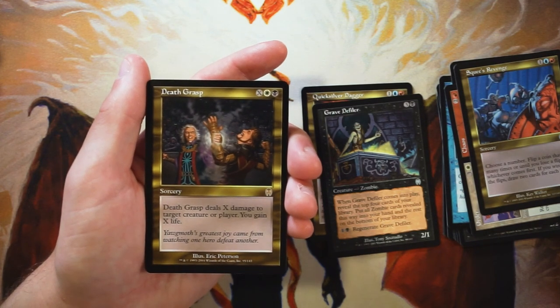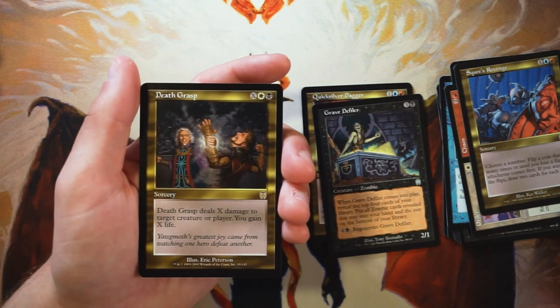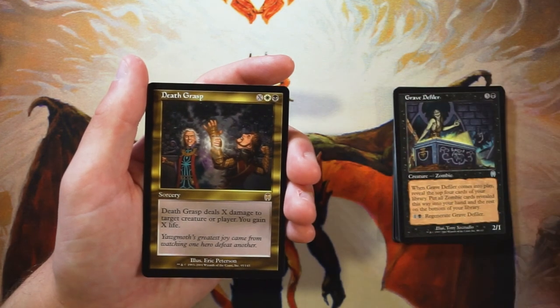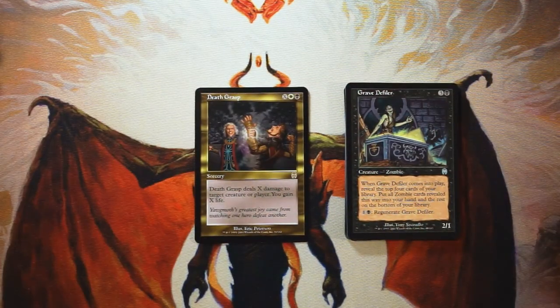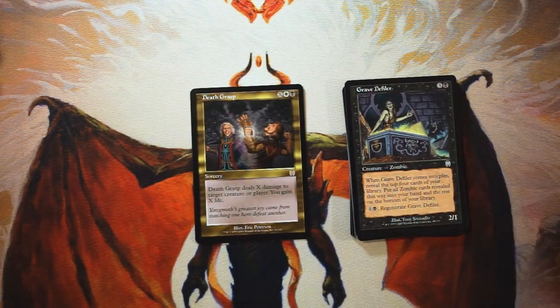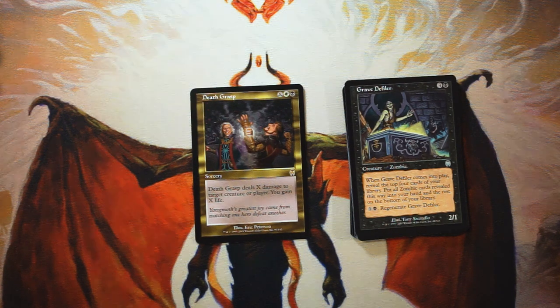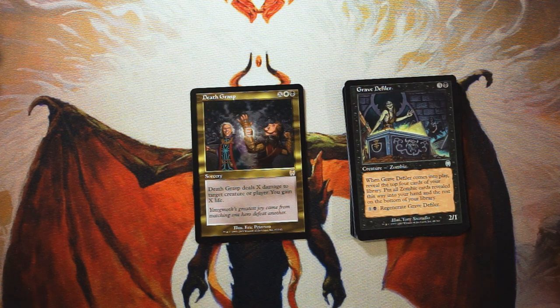Death Grasp is a sorcery for X, one white, and one black. It deals X damage to target creature or player and you gain X life. This is really hard to pass up — being able to nuke either the opponent or a creature and then drain that to your own life total is fantastic. That seems like an easy first pick to me. This pack had a lot of good stuff with Grave Defiler and Quicksilver Dagger as well. If it hadn't been for Death Grasp, I don't know which one I would have picked — both are very good. If you disagree or have a comment, feel free to leave one below. If you enjoyed the video, please leave a like or comment, and make sure to subscribe for all our awesome content. Thanks so much for watching — I'll see you in the next Crack a Pack video.